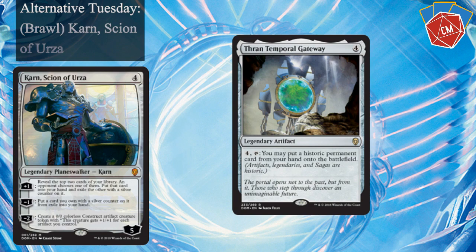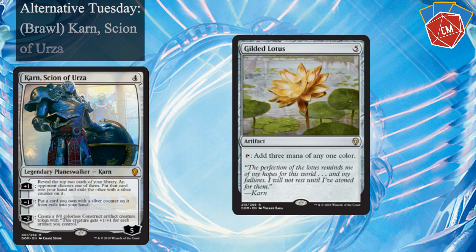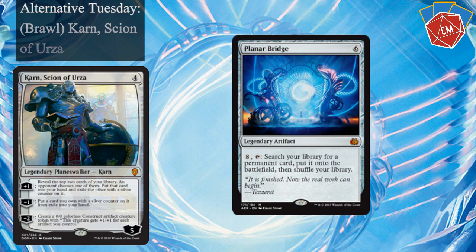Thran Temporal Gateway — pretty much our entire library comes into play for four mana at this point. Weatherlight, Gilded Lotus, Paradox Engine for all those untaps, Skysovereign, Consul Flagship, and Planar Bridge — really, really powerful in the deck.